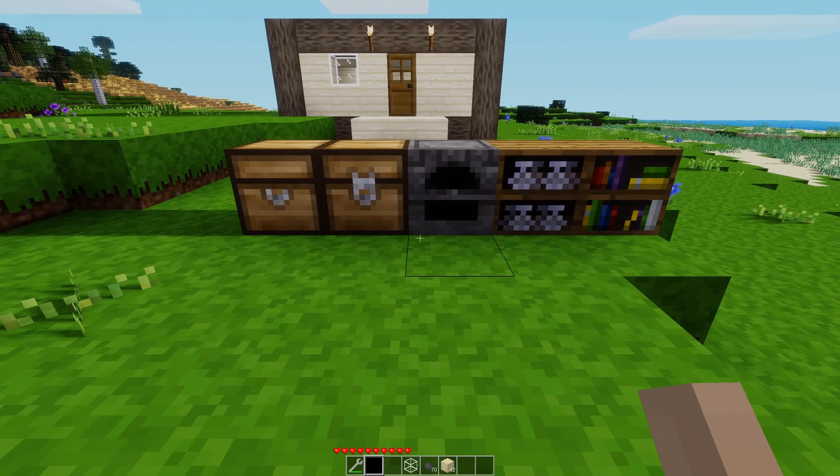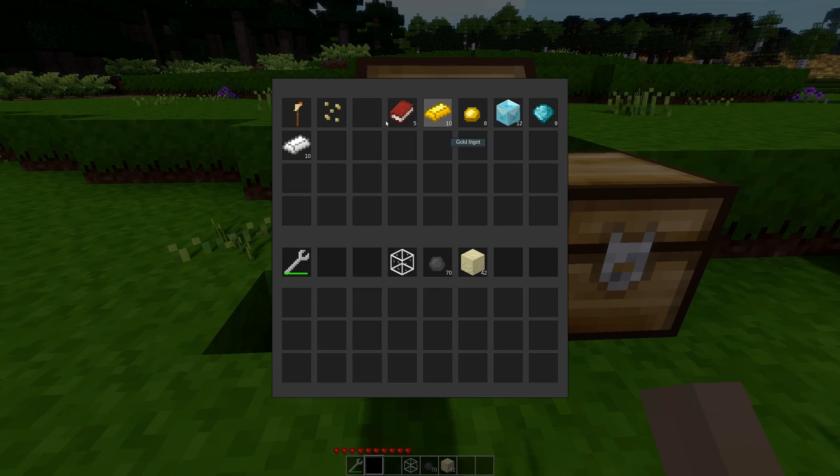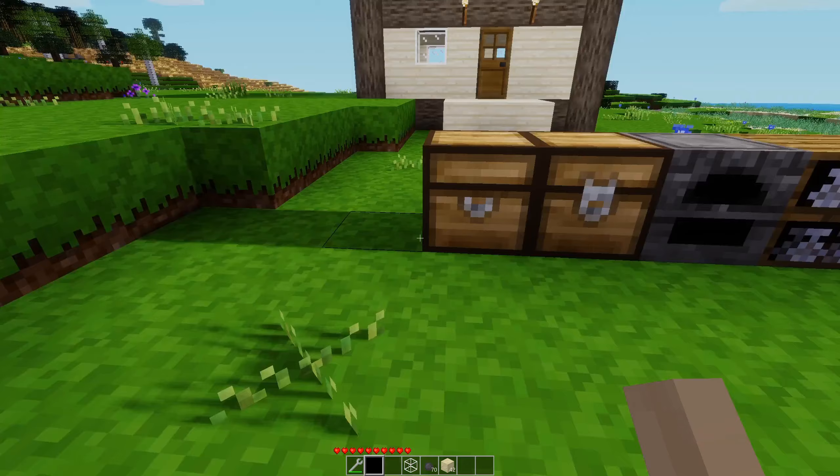But anyways, it's neither here nor there. What does a wrench do? Well, a wrench lets you pick up a chest full of items, or a shelf full of items, or a lot of other things full of items.